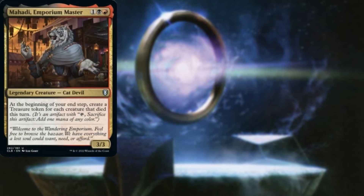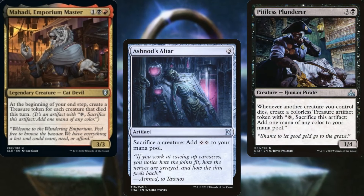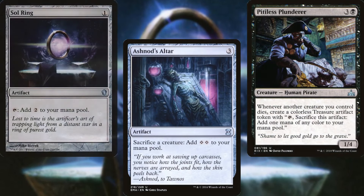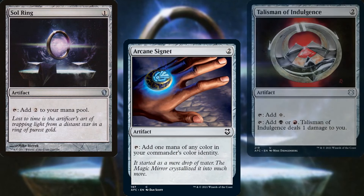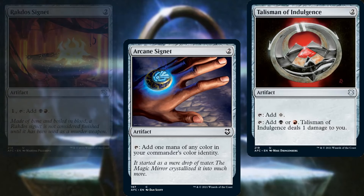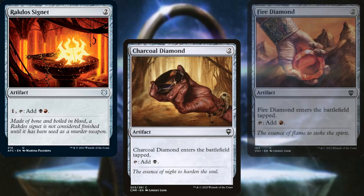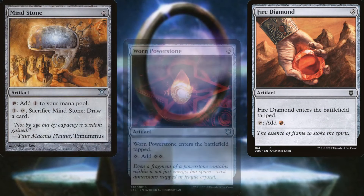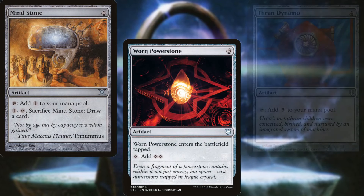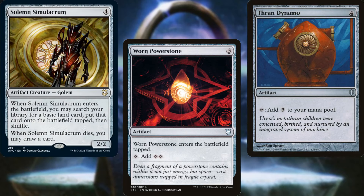Mahadi Emporium Master, Ashnod's Altar, Pitiless Plunderer, Sol Ring, Arcane Signet, Talisman of Indulgence, Rakdos Signet, Charcoal Diamond, Fire Diamond, Mana Stone, Worn Powerstone, Thran Dynamo, and Solemn Simulacrum help us to ramp out and stay ahead of the curve.